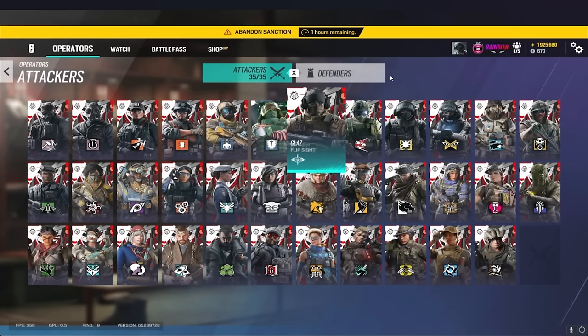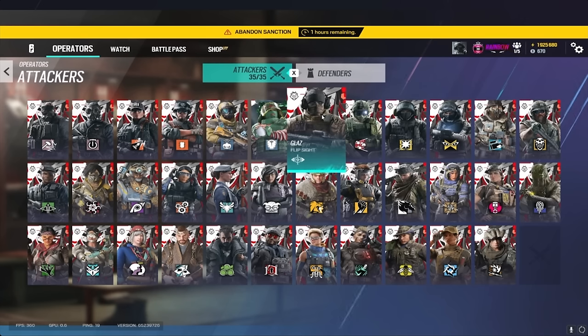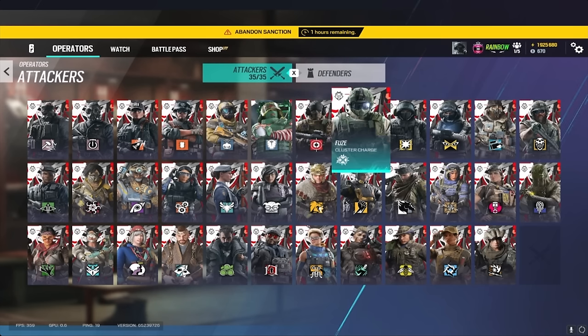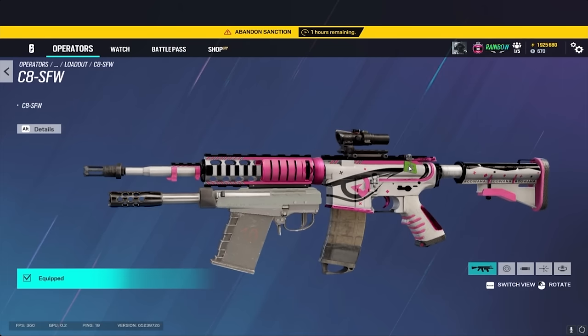What would you say is your favorite gun skin? It's probably the Kovana one because it was my first pro league team. And it's also my favorite charm — is that the Flip Side charm? Yeah, the Flip Side Tactics charm from 2017. That's sick. And when did this skin come out? I think that was 2021 — yeah, 2021. It's clean, I like it.